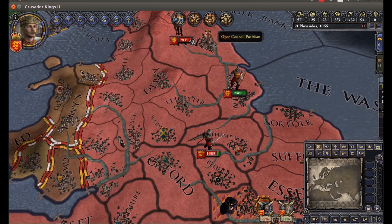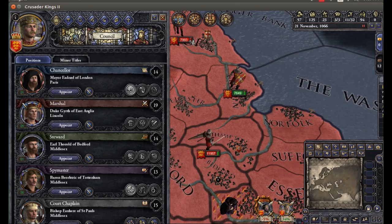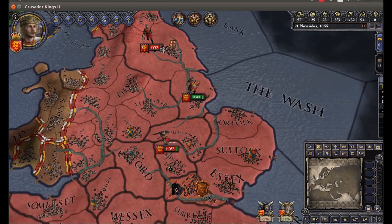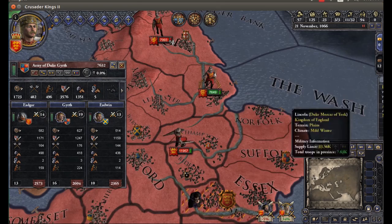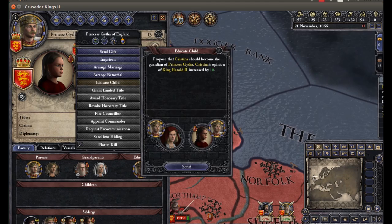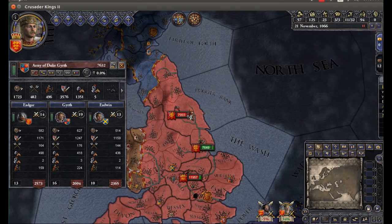Marriage proposals. We need a new court chaplain because they die all the time. We need to improve religious relations. We can try to hold our ground in Lincoln against the Normans as they attack, or we could try to fall back. But in all honesty, I don't think we're going to be able to fall back that far in that time. We might want to wait — let the Normans wear themselves out sieging our territory for a little bit before we actually go in for the fight. So we're going to try to move on to York.